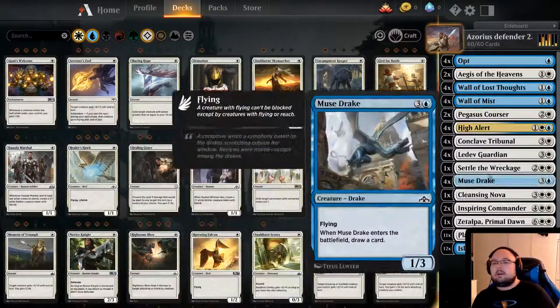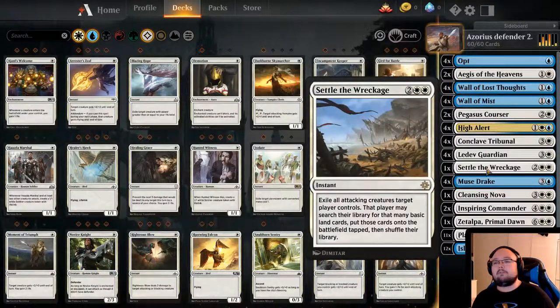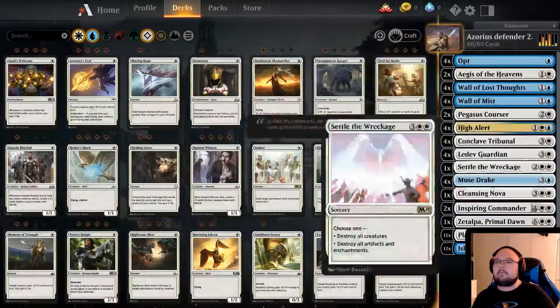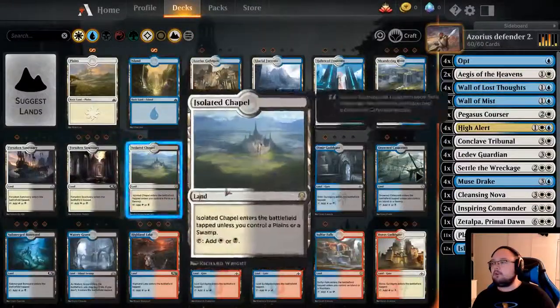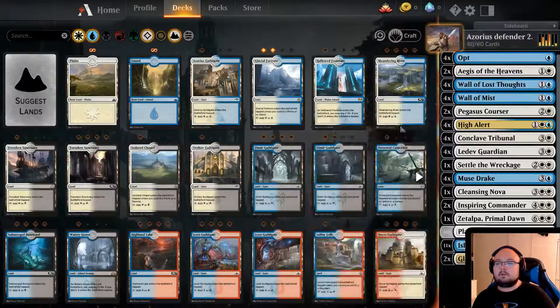With this we've done some reworking. We have one Settle the Wreckage and one Cleansing Nova. I added a Cleansing Nova because it is really good if we're fighting an Artifact or Enchantment deck — it is very good. We should also add land actually. I realized that we have two of these dual lands, so I might as well do that because it's good to have dual lands that are basically free anyway to play.